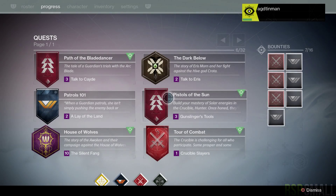As we can see in this photo, these are the bounties in your progress or quest screen. This is going to be added to your pause menu — normally you only see roster, character, inventory and settings, but now they're showing us there's going to be a progress tab. A huge clue here is that bounties have been increased from 8 to 16 — you can see it says 7 out of 16. The quest page shows 1 over 1 and 6 over 32, and quests have also been increased by an amount I'll cover in the next video.